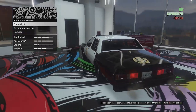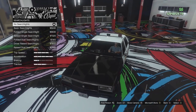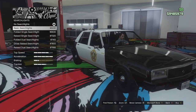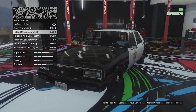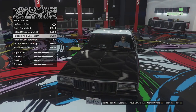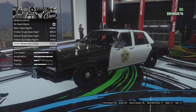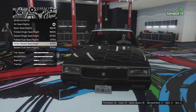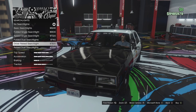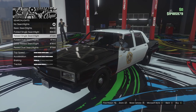Police equipment next — this is stuff you wouldn't get on the civilian version. We can go for searchlights first. We can have a basic searchlight on each side, a folded single searchlight on the driver side, a raised single searchlight, a folded dual searchlight, driver raised searchlight, or raised dual searchlights. I'm just going to go for the single raised searchlight on the driver side — that looks quite good.